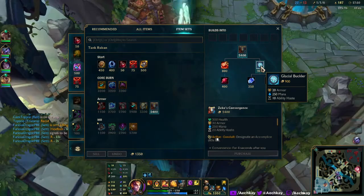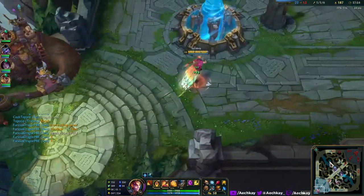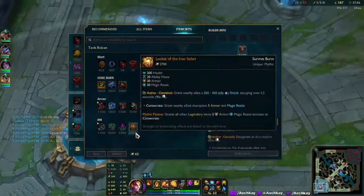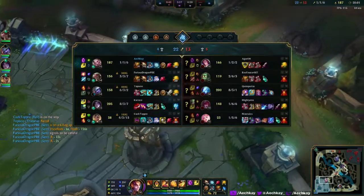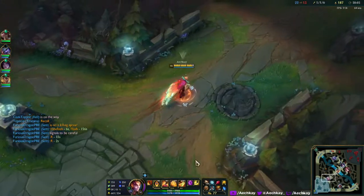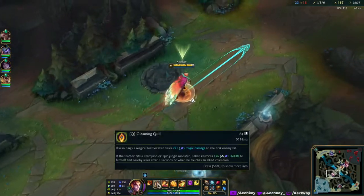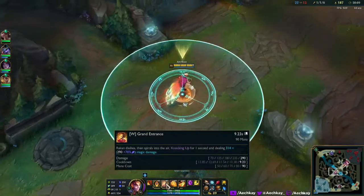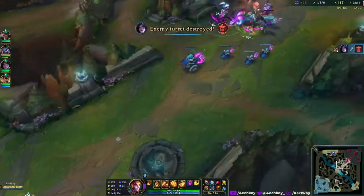I think Zeke's is the way to go — yes, Zeke's is the way to go. I didn't add any support items aside from these two items because I was expecting to be okay as a tank. But given that Rakan doesn't really scale with any sort of tank stat, maybe I should have rethought my process.